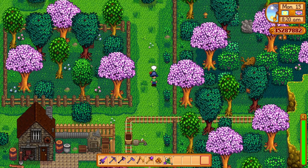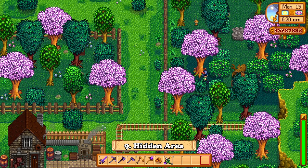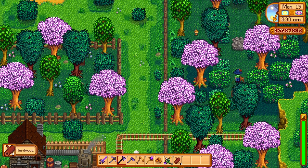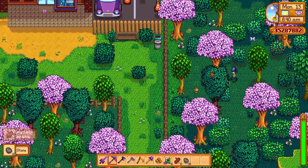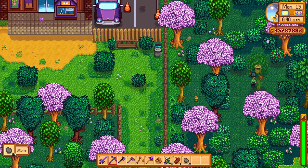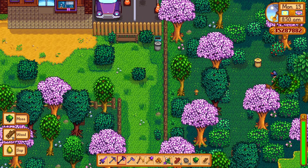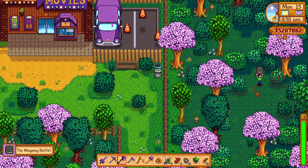Next up, we have a neat little hidden space which was added just above the museum. To access this, you will need to have the axe and pickaxe upgraded to at least steel quality to be able to destroy the log and rock which are in the way. This area has been used as a trash pile for a long time, and if you go and chop down the tree just behind it, you will see a little golden trash can which has the Elevase Buffet skillbook for free.